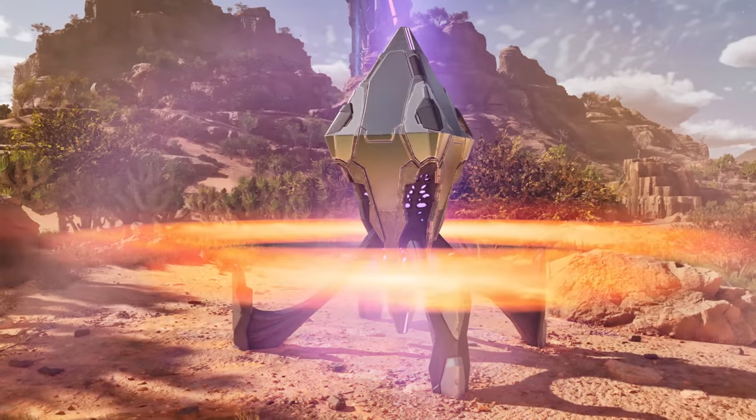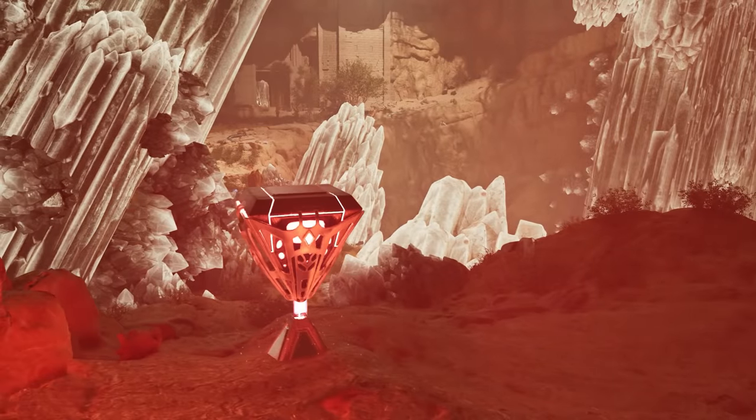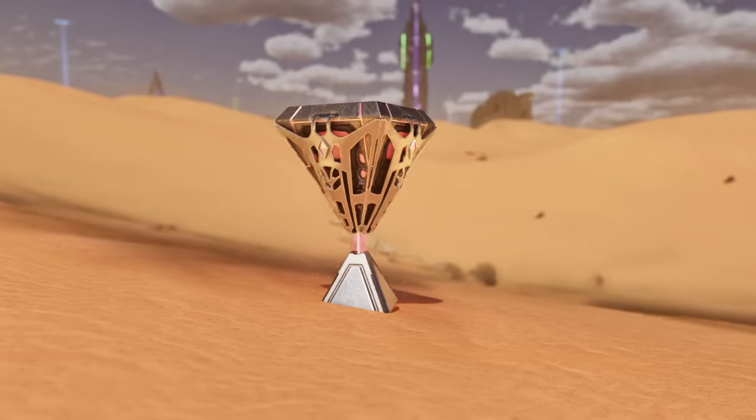Hello, welcome back for another video on Ark Survival Ascended. We're back on the Scorched Earth map. In this video, I have opened up 100 of each and every land beacon and loot crate to see what loot we can find in these drops. So without further ado, let's get straight into it.